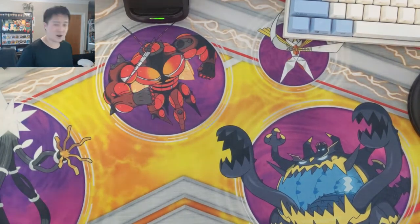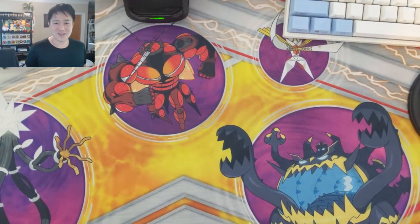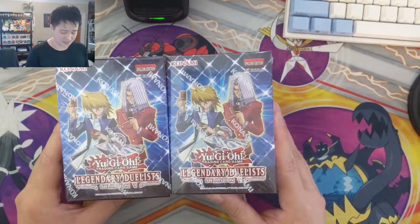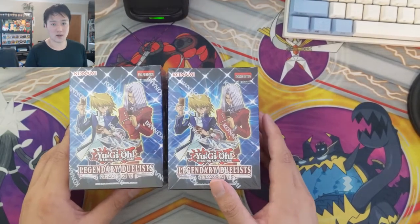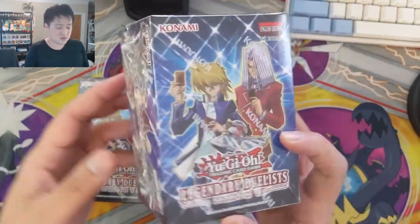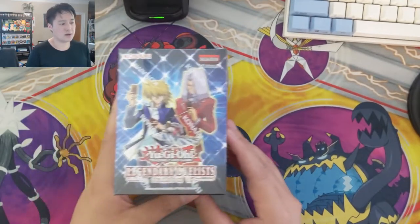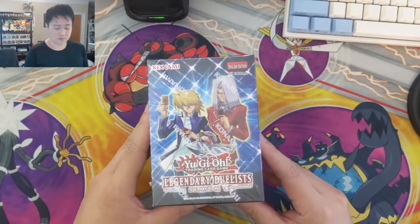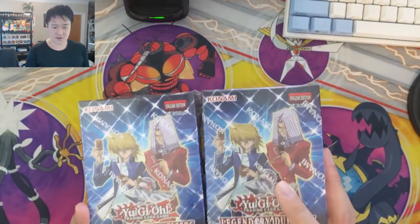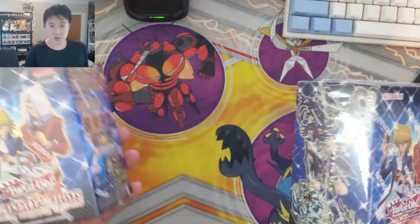All right, so what do we have today? We'll start with the opening. Some people said it's been so long since I've done a Yu-Gi-Oh opening, so it is time. We got two of these boxes — the Legendary Duelist Season One. My understanding is this is a new series, and obviously season one of it. These could be a bunch of iconic cards from the shows — you'll see a lot of very specific themes in here. Looks like there's gonna be some Joey or Pegasus, so it should be interesting.